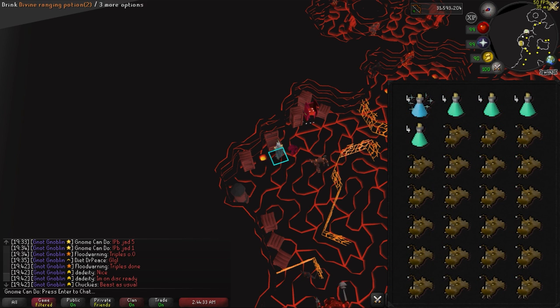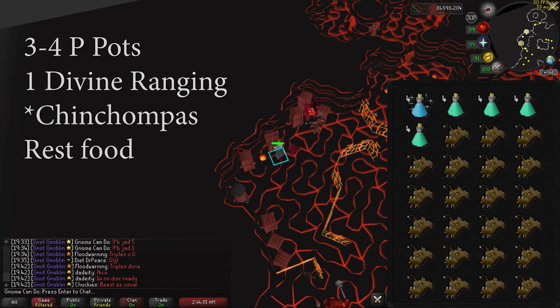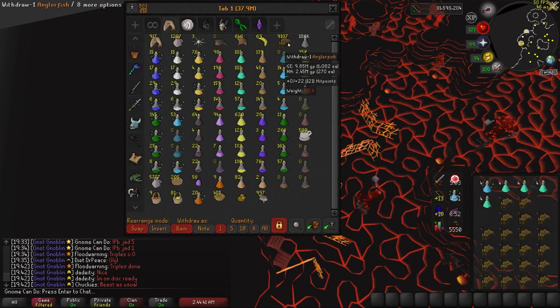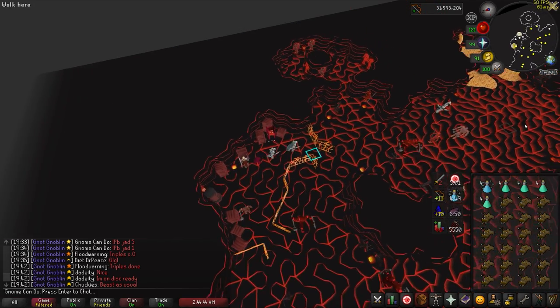For inventory, with 99 Prayer you need around 3 prayer potions for 5 Jad and under, as well as the Divine Ranging Potion, and the rest your best food, optionally taking some chins. For 6 Jad, throw in another prayer potion just to be safe.